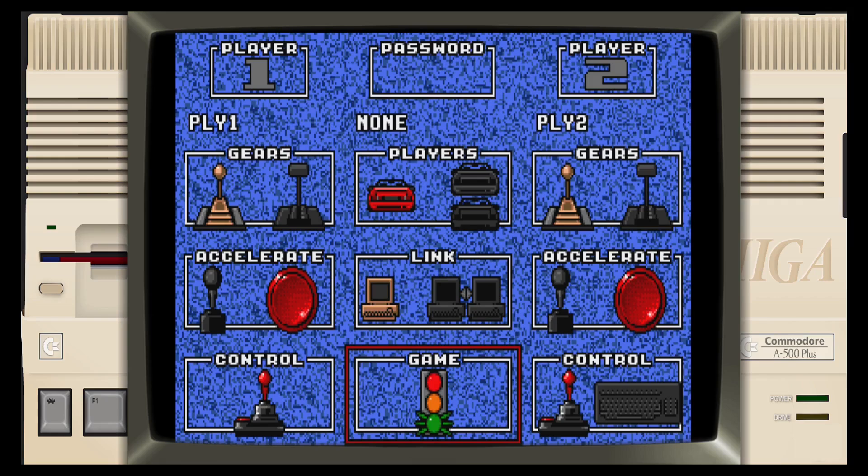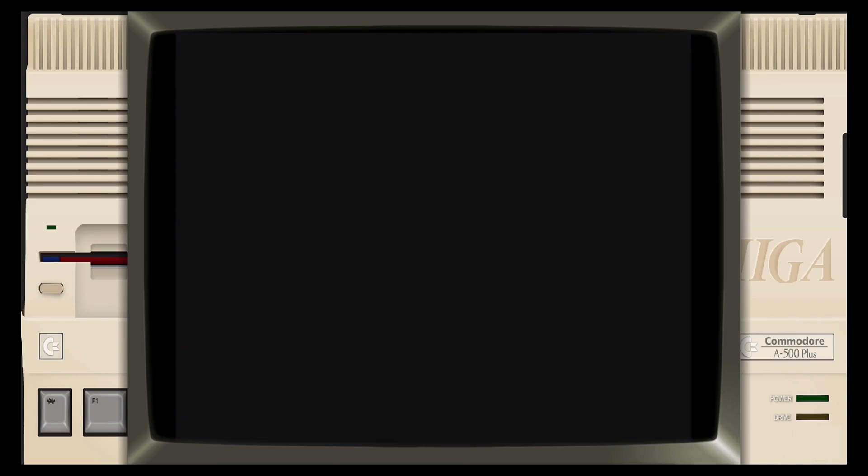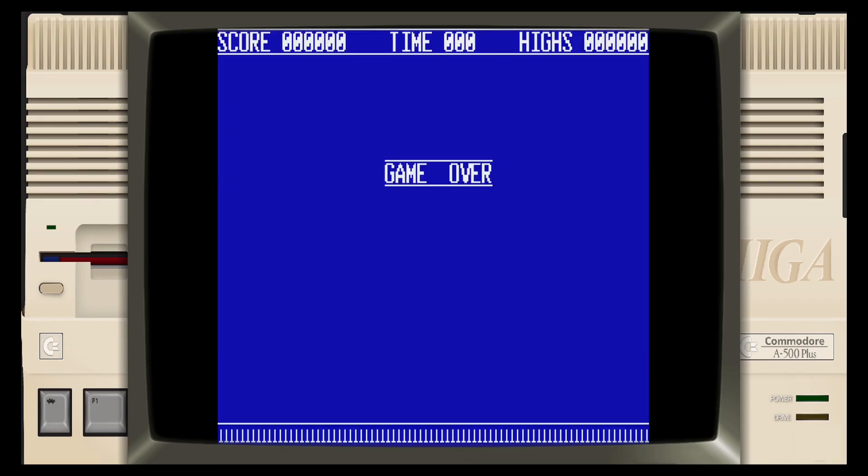Hey there everyone, welcome to another video from the Retro Game Planet. When I was a child and had this game growing up, I had no idea there was a secret hidden game — well there is! Today we're gonna have a quick play on it. All you have to do to access it is go to the password, type in 'dux' for ducks, hit play, and here we go — we're transported over here.